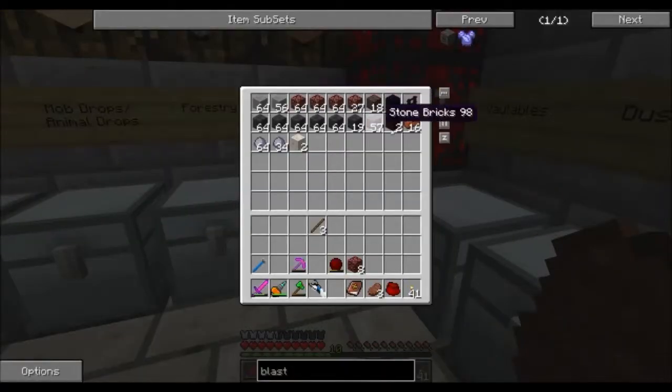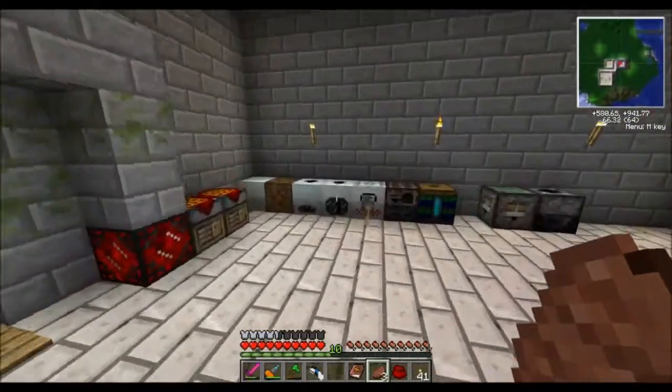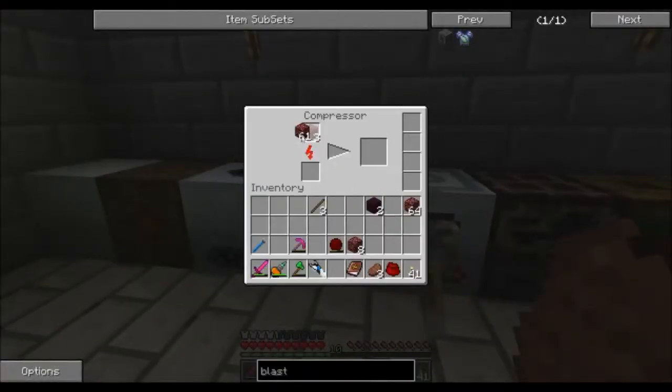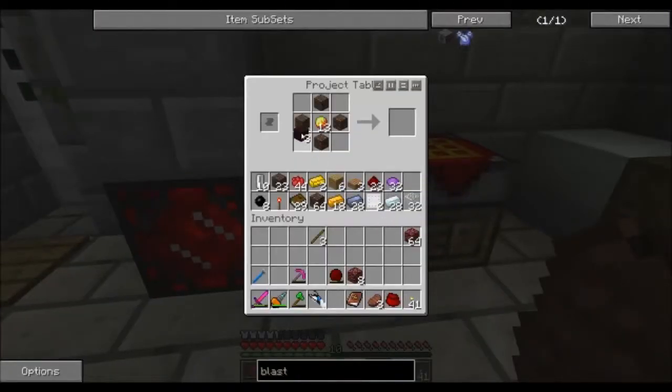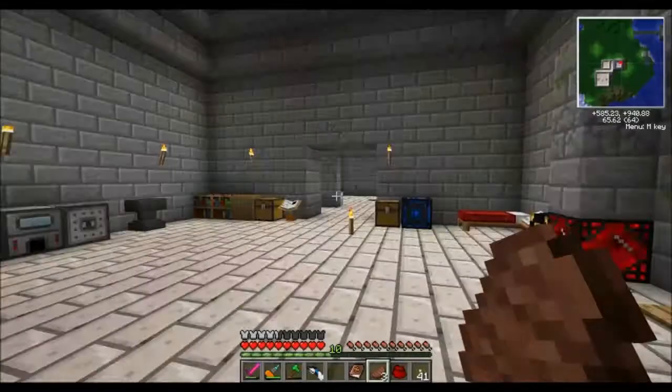So we need another brick. I don't seem to have enough, but there's a way to get around that — it's going to be kind of slow. Three nether rack will compress into one nether brick. We get one nether brick — that's going to take a while. Let's not do that.